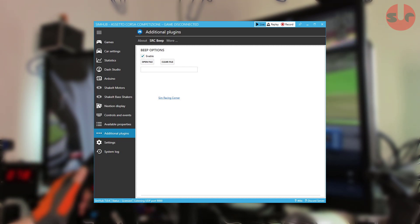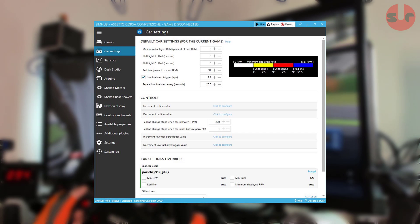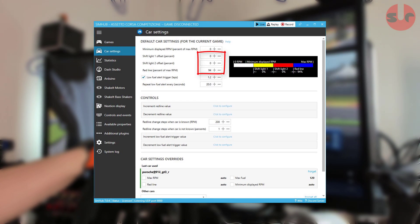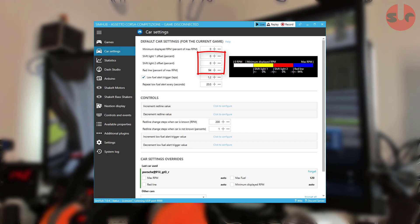It needs to be a WAV audio file. And finally, you will need to adjust the rev limiter values as the stock settings in Simhub are not quite right — they will activate the beep too early in each gear. But this is easily adjusted. Pop into the car settings section and change the numbers to what is shown here.